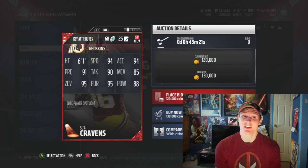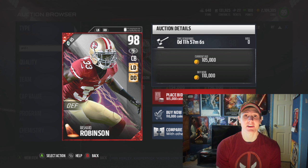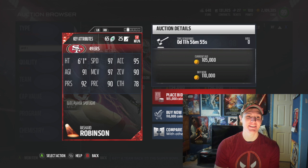Next up we've got Rashard Robinson, 98 overall cornerback for the 49ers. He's got lockdown and deep defender chemistry. He's got 97 speed and 97 man, 95 acceleration, 91 agility, 90 zone, 92 press, 90 play rec, and 78 catching. This card's really good actually. Like, if man coverage wasn't garbage this year, this would be a hell of a card. With Del Rio he has 99 speed, so that card is definitely very good.